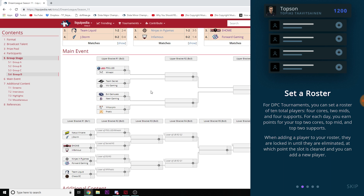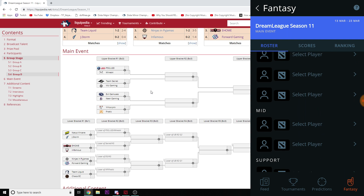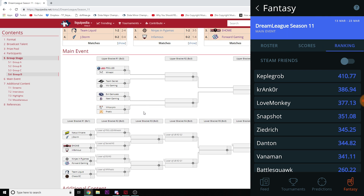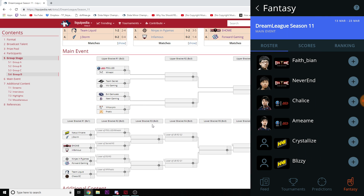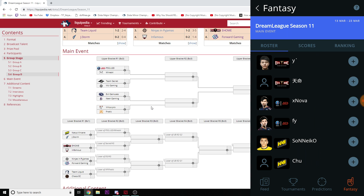Only 5 of your 10 players earn you points each day, which gives you leeway for players who get blown out or win too quickly. When adding a player to your roster they are locked in until they are eliminated, at which point the slot clears and you can add a new player. I like to personally start with supports because I think they're a little easier to read — position 5 is one of the best to pick in fantasy because they place wards most of the time.